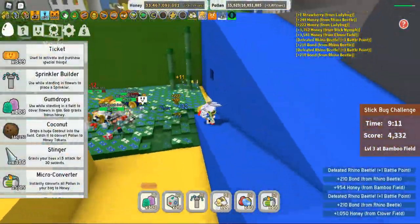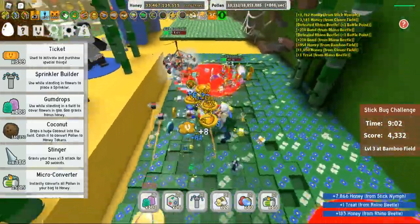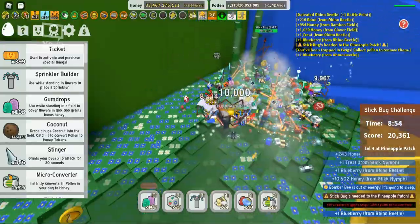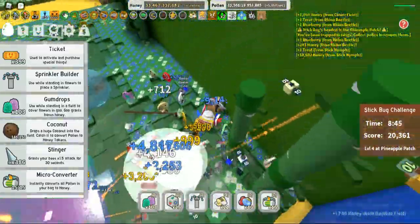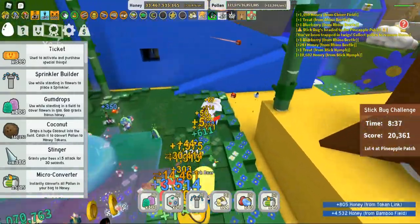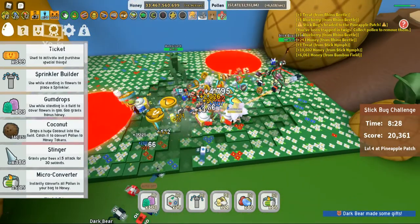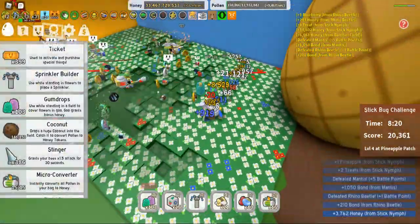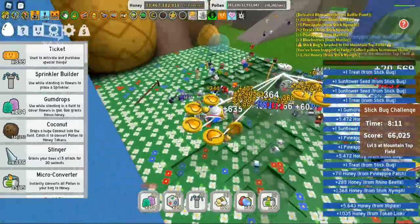A clever tactic: if there are a lot of stick nymphs, just sit on the wall — your bees will attack from there. Your main goal is to do as much damage to the Stick Bug as possible. Every time he dies he drops a ring of goodies which is shared among people — whoever gets it fastest is the lucky one. It will always show you in the right hand corner which field it's going to next. We're in the pineapple field now — there are lasers, they really do hurt, and you can die very quickly from them, so best try and avoid them.